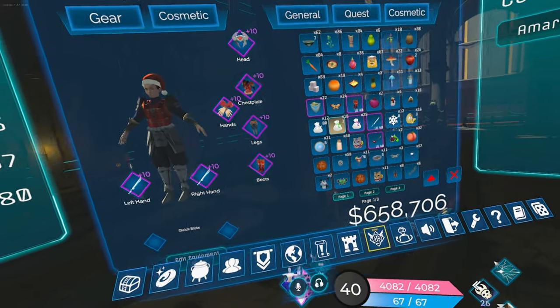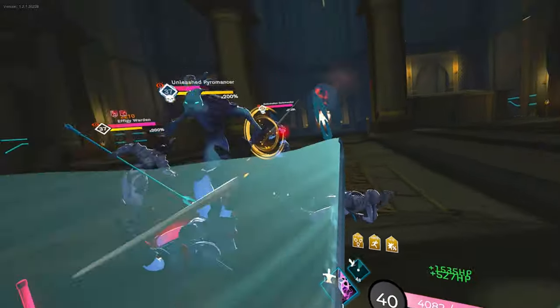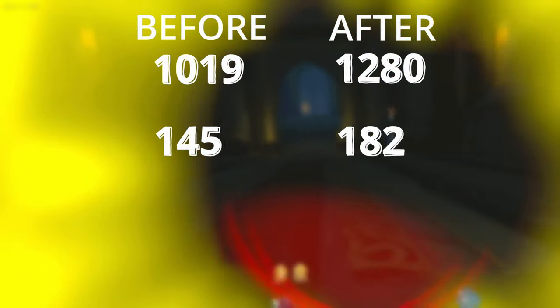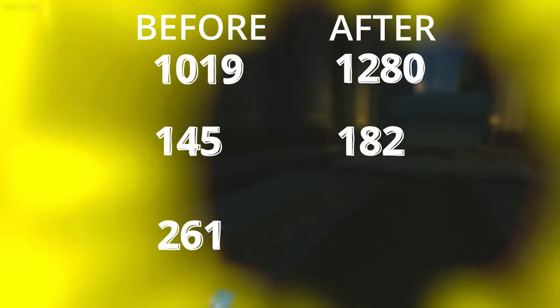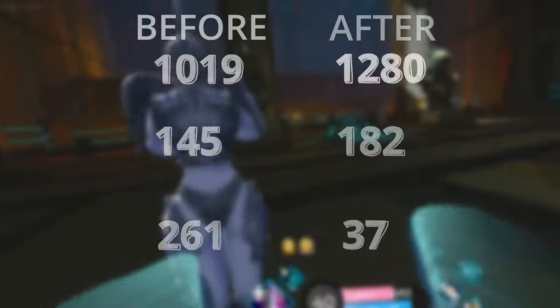Not bad — not freaking bad! So I actually got sidetracked from finishing this video due to life, but here are the breakdowns: 1019 regular dusts before, 1280 after; 145 super dusts before, 182 after. So in total we yielded 261 regular dusts and 37 super dusts. I'll let you guys be the judge whether this method was viable or not. On my next video I'm gonna cover armor skills — one set for boss raiding and one set for farming. I believe it's just very important to have two sets in this game, especially once you hit late game. There's a lot to do in Zenith and armor skills are just one of them. Alright guys, thank you for watching. Peace out.